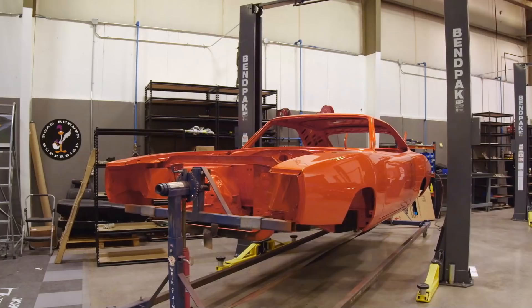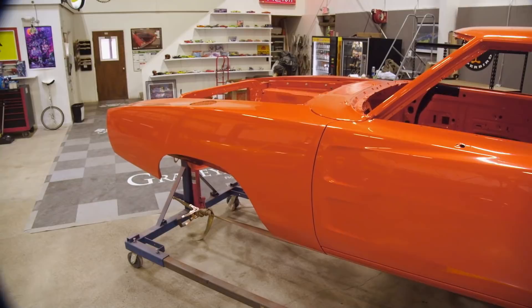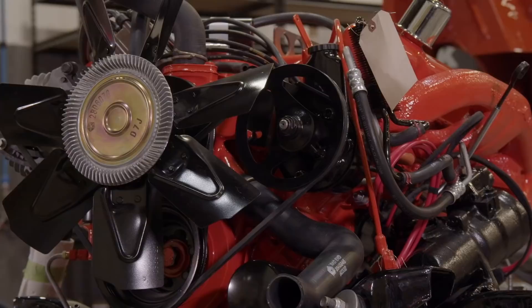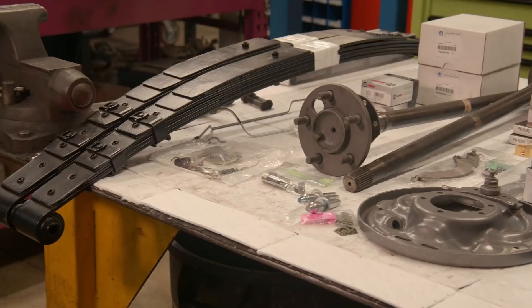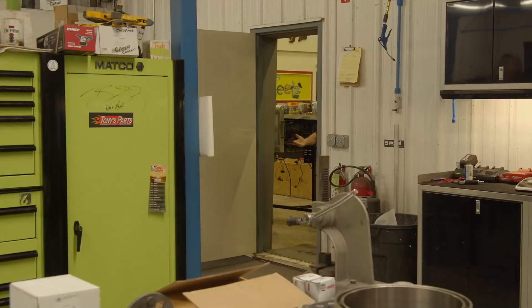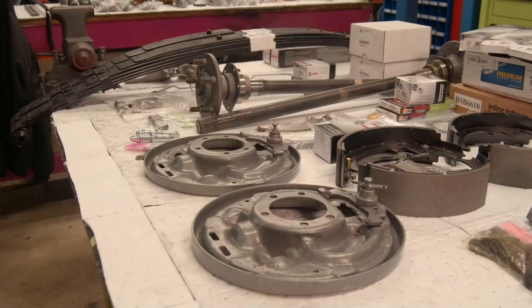We're getting close to installing the drivetrain in our 1969 Charger Daytona - our EV2 Hemi orange car. The body and paint is completely done, so next is to put brake lines in from Inline Tube, then install the drivetrain. The engine and transmission are completely built out and detailed. I've decided to have Doug and Alyssa assemble the rear end - I want to find out exactly how many individual components it takes to build out a rear end. I suspect there are several hundred parts making up just one rear axle assembly.